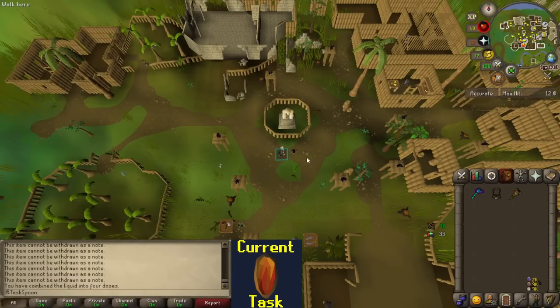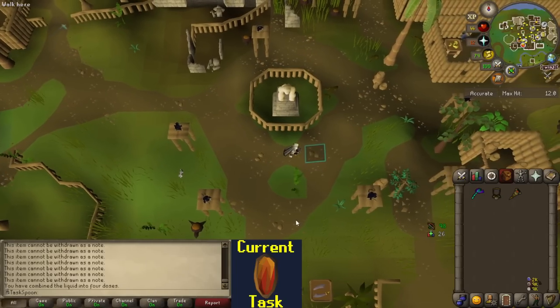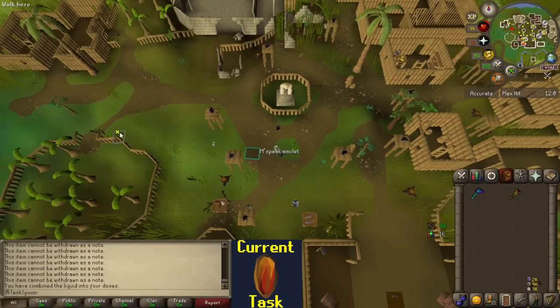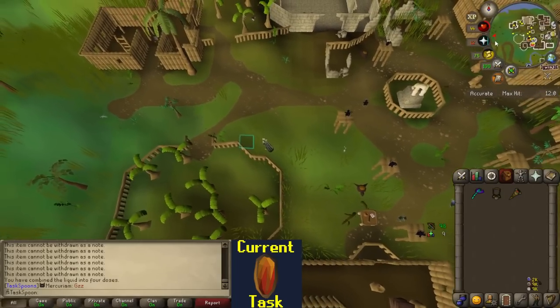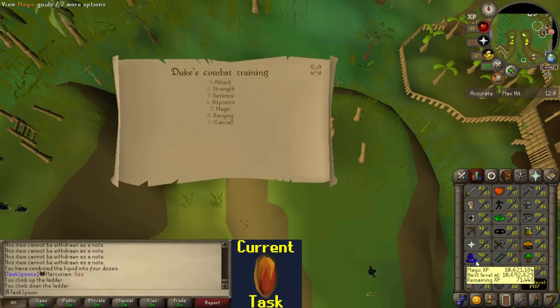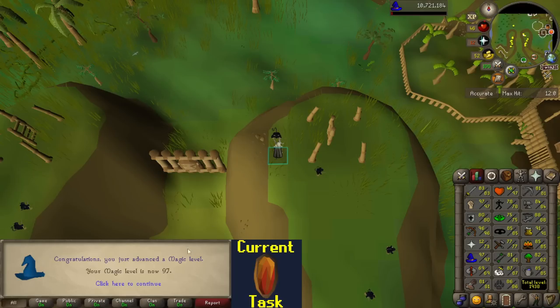One of the really cool additions to Monkey Madness 2 rewards is you don't need to wear a Greegree or Monkey Speak Amulet on Ape Atoll anymore — the monkeys don't see you as a threat and you've somehow learned to communicate with them. I'm going to drop my Monkey Speak Amulet. If I talk to Duke over here, he'll give me 2 × 50,000 experience rewards for any combat skill that isn't prayer. I'll put them both on Magic and get a Magic level — 97 Magic! Cool.